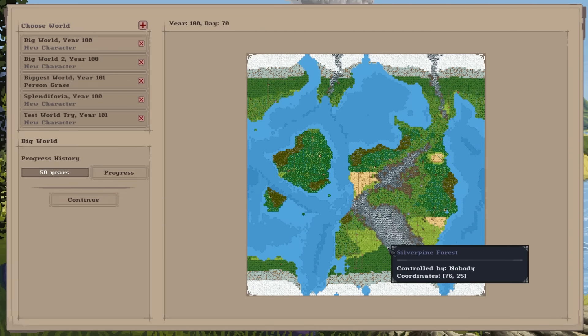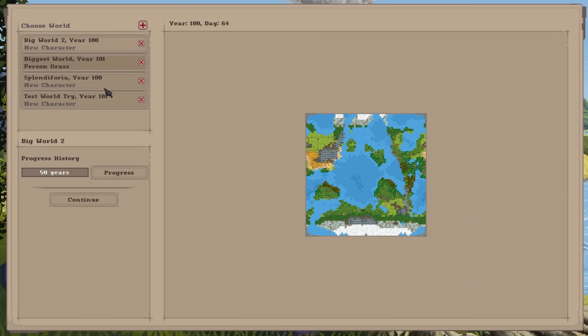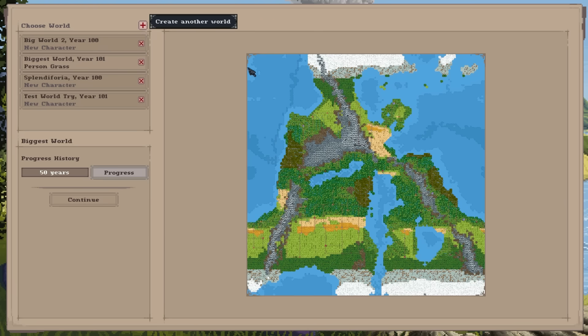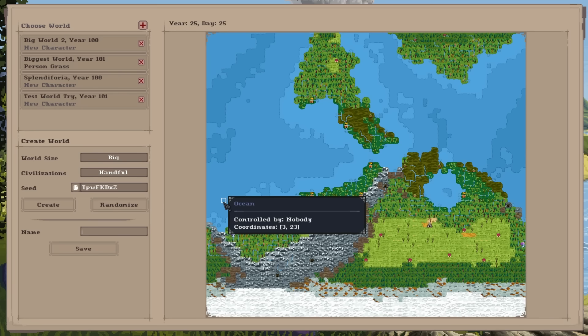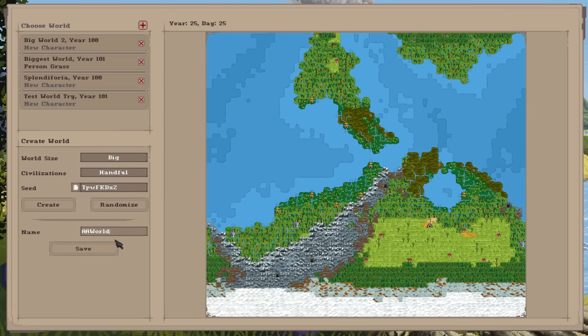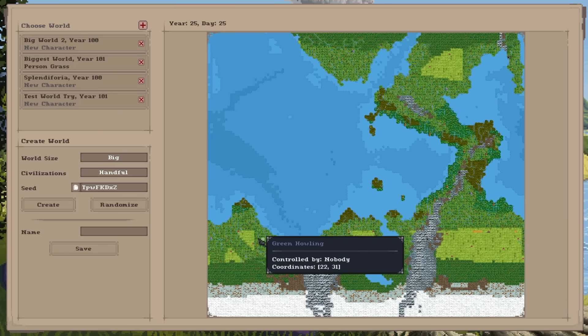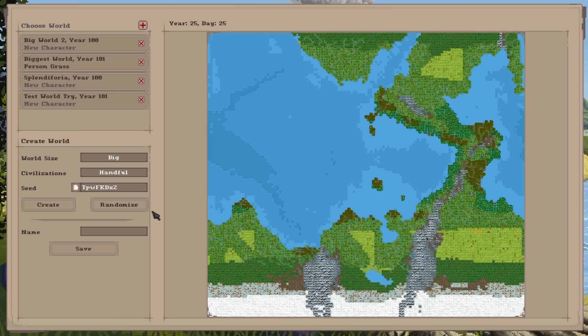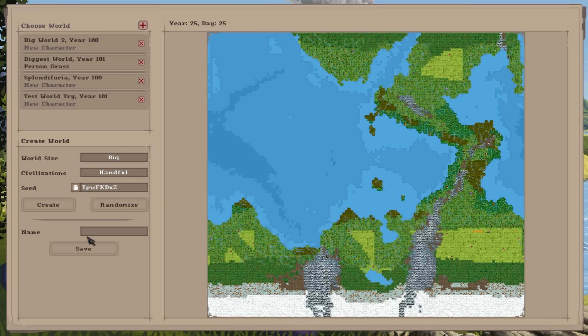First off, we're going to go ahead and generate a world. I'm actually going to delete the worlds I created — here's a few of them. I'm going to make a pretty large world because I think this is advantageous if we survive for a long time. Now it's generating the world, creating the landmass kind of like in Dwarf Fortress. You can travel from left to right on the world map. We do have a lot of water coverage but it still appears to be pretty large for our exploration.